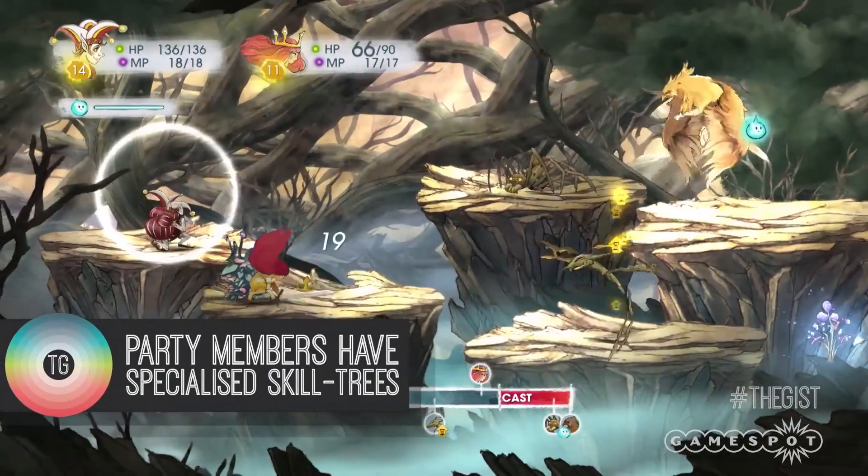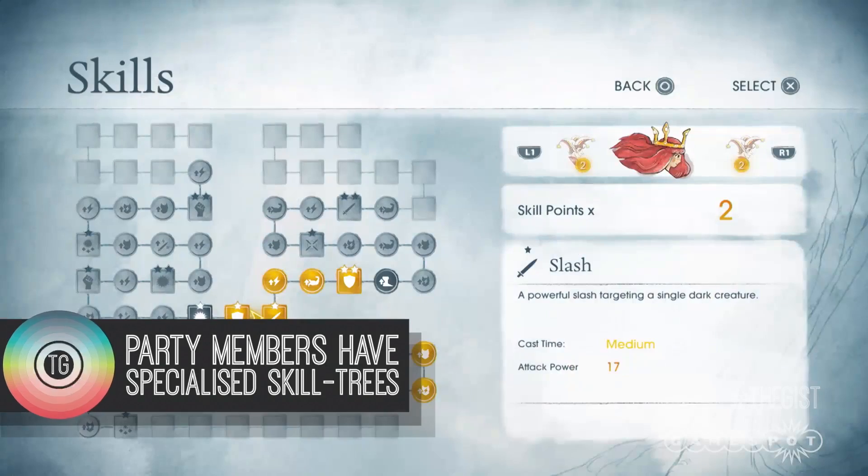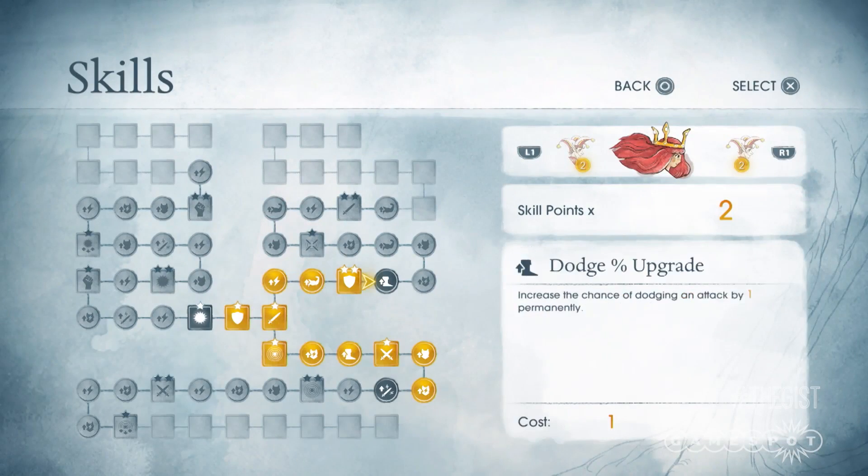From what we've seen, party members all have their own fairly extensive skill tree that consists of three distinctive branches for specialization. Child of Light is totally intriguing from what we've seen so far — it's a great example of what a new generation console game can deliver, both in terms of quality and being delightfully unique.